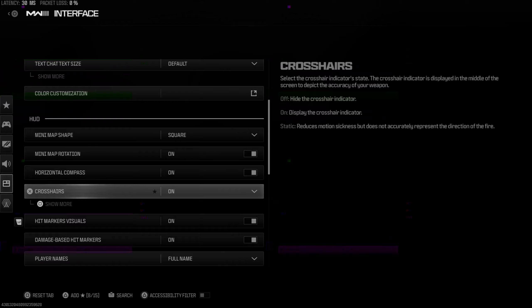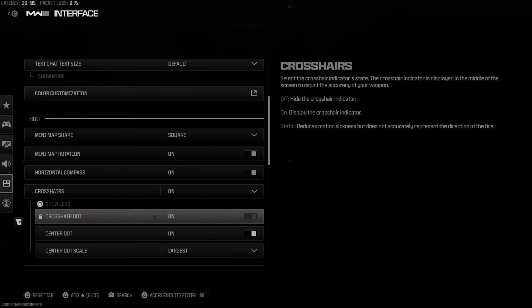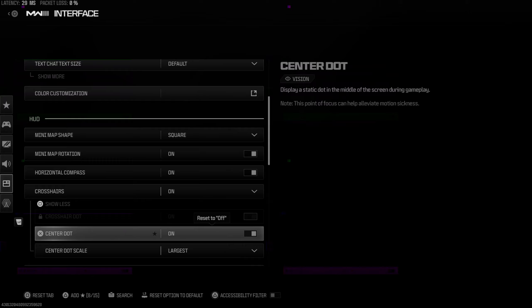Make sure Crosshairs is turned on. Then go to Square to show more. Then we have the center dot — turn this on.